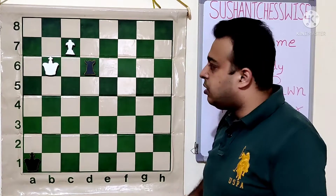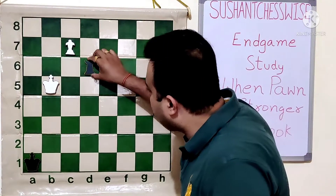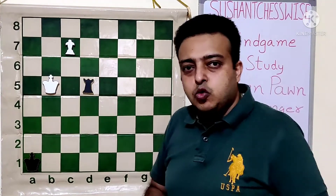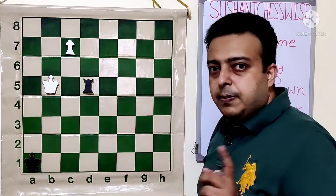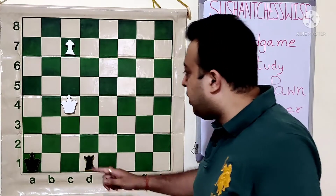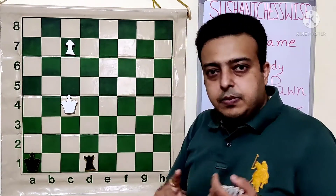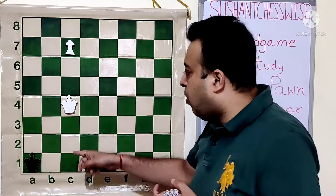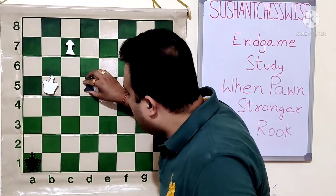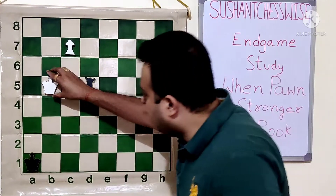After Rd6 check, the only move is Kb5. Now black again gives Rd5 check. White has to find a way to avoid these checks. But the main problem is, the moment he comes to C5, black has got the move Rd1 and then Rc1 check — the pawn is either taken for free or the rook can be given up for the pawn. So white has to avoid these checks smartly. King B4 is forced.